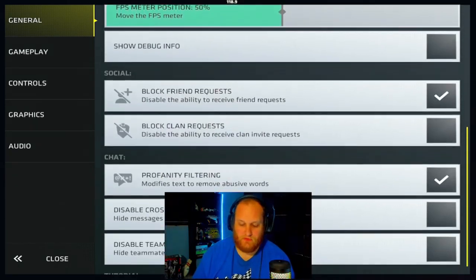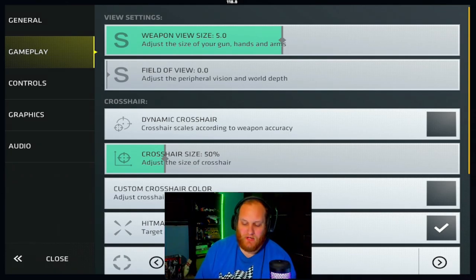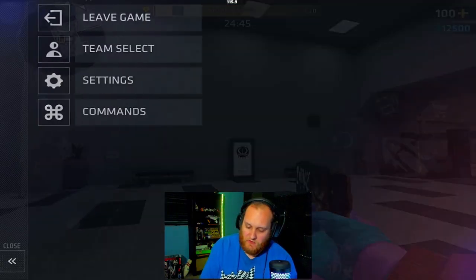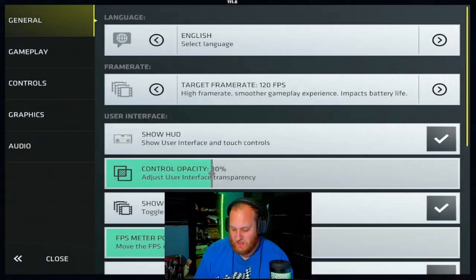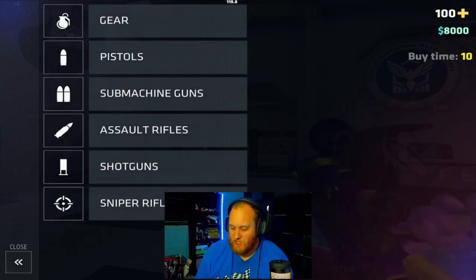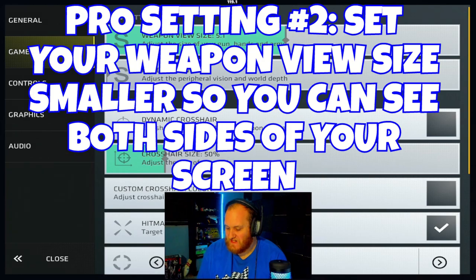Now let's go through the gameplay tab. The top weapon view size changes the size of your gun, hands, and arms on screen. I have it set to five. At zero it's a little smaller, at ten it's much bigger with a much larger view model. However, with bigger guns like the ratio, it blocks the whole right side of your screen. I personally have it set to five, which is a nice happy medium.